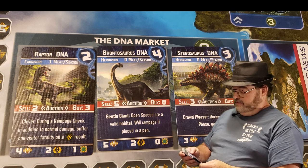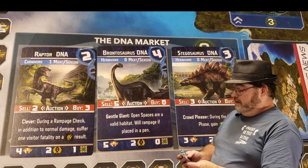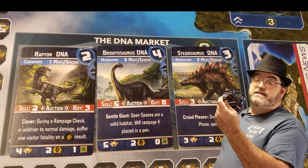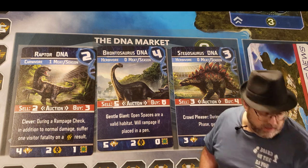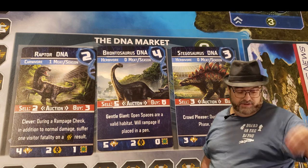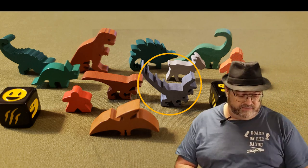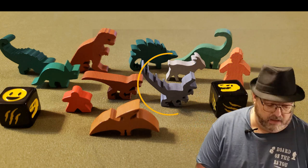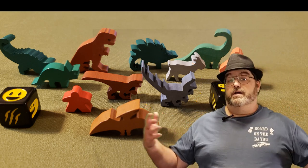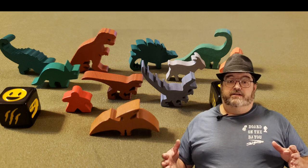Now, if you get bad luck — which I have all the time on these set-collecting games — say you only have two Stegosaurus cards but you also got a T-Rex DNA card, you put them together and you get a mutant. These little mutant dinosaurs don't give you reputation points, but they do give you value, so you get something out of having them. The unique thing about mutant dinosaurs is you can feed them to create more mutant dinosaurs, whereas regular dinosaurs don't expand like that — you have to keep putting out cards.